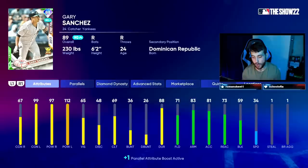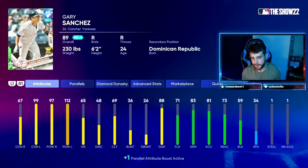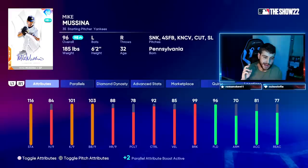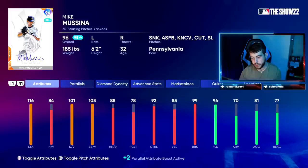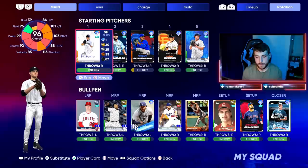For catchers, fielding doesn't matter at all. The only two attributes I consider are arm strength to throw out base runners and then blocking. Reaction doesn't really matter for catchers — it doesn't really feel animation based, so I only look at arm strength and block rate. Then looking at pitching, hits per nine is very important — probably the end-all be-all. K per nine matters slightly and helps with missing bats, but hits per nine is going to decrease your opponent's PCI size. Home runs per nine doesn't matter whatsoever. Pitching clutch counteracts with the batter's clutch — whoever's higher kind of wins the race and the PCI is only minimally affected. So you really want to look at the pitch mix, hits per nine, and consider K per nine and BB9.